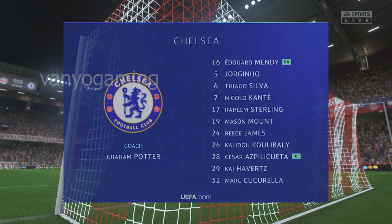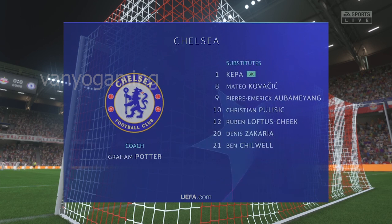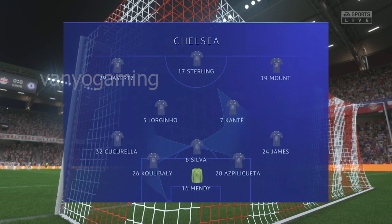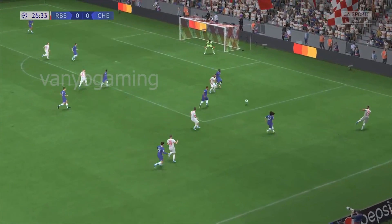And this is how it looks for Chelsea: Edouard Mendy stands between the posts, Thiago Silva plays alongside Kalidu Koulibaly in central defence, N'Golo Kante starts alongside Jorginho in the centre of midfield, and potentially a real handful in attack today — Raheem Sterling.